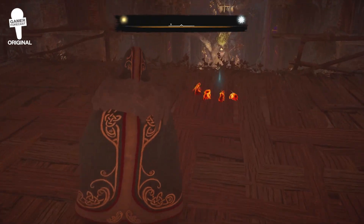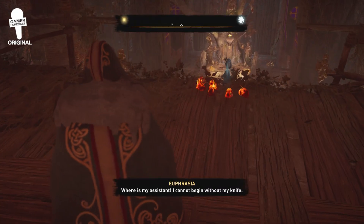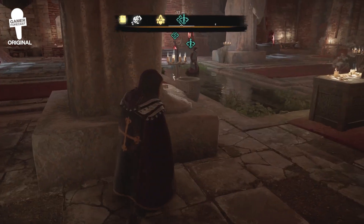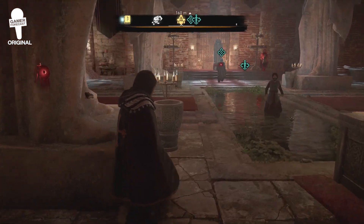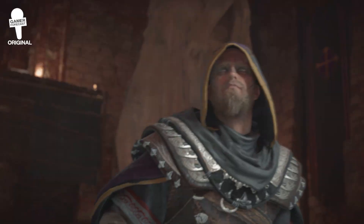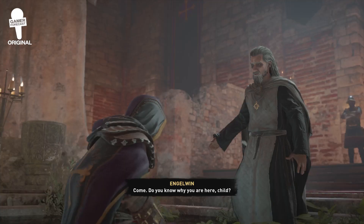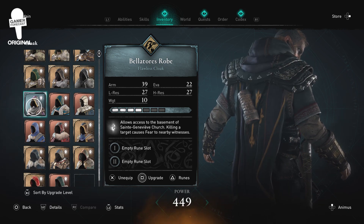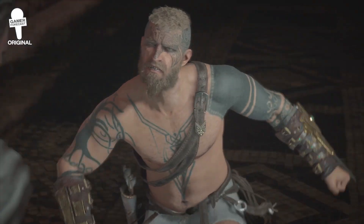And speaking of assassinations, those have undergone a major upgrade. You'll sometimes feel like you're playing a Hitman game since you'll need to find ways to stealthily approach your targets before taking them out. There are a variety of ways to carry out your assassinations. Some of those ways will only be available in certain conditions, like if you're wearing a very specific type of armor. It's up to you to select the best approach to take out your target.